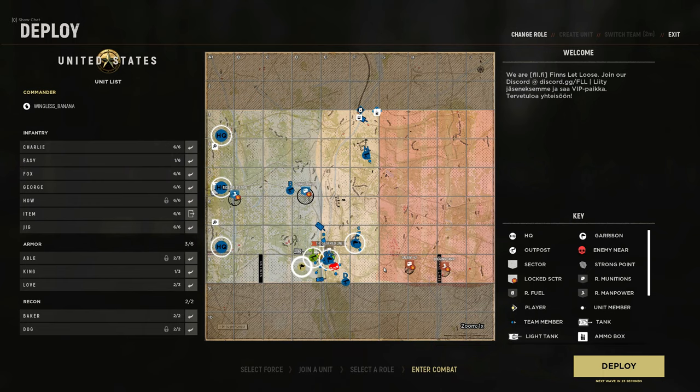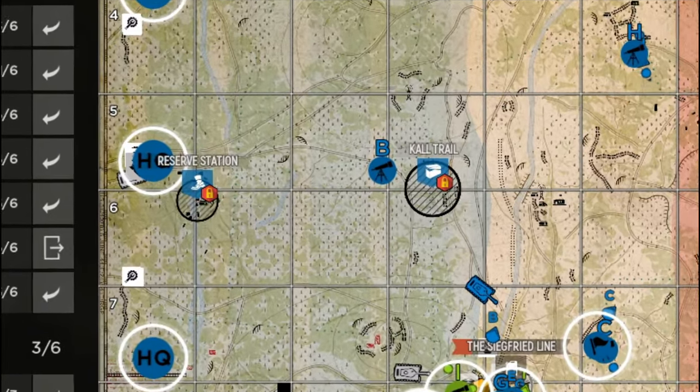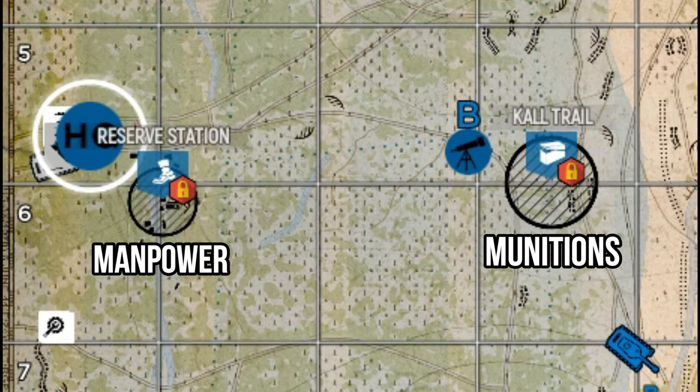Firstly, you may not even realize this happens, but by capturing objectives you will start generating more resources. Each point on the map will have a symbol relating to one of these resources. Once you capture a point, you will start getting more resources of that type. Capturing a point grants you an immediate boost of 50 for that resource type and takes away 50 from the enemy's resource pool. It then generates three resources of that type every 60 seconds.